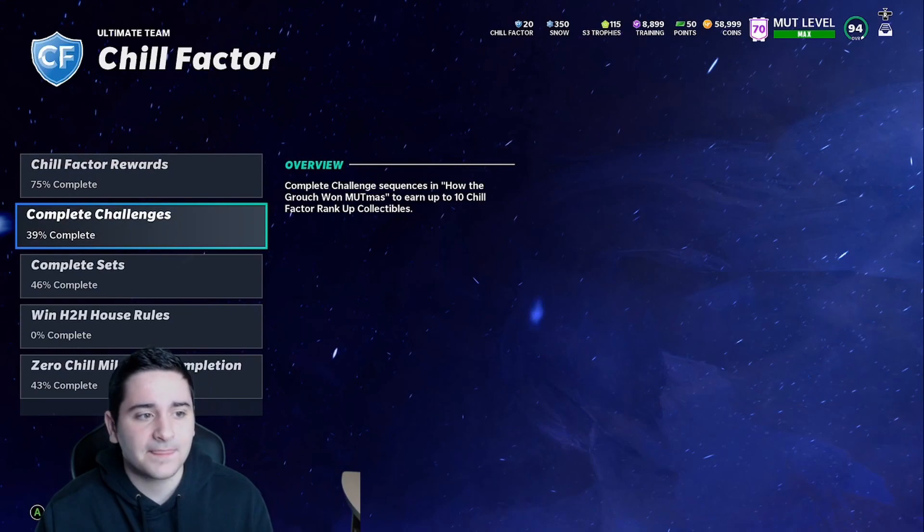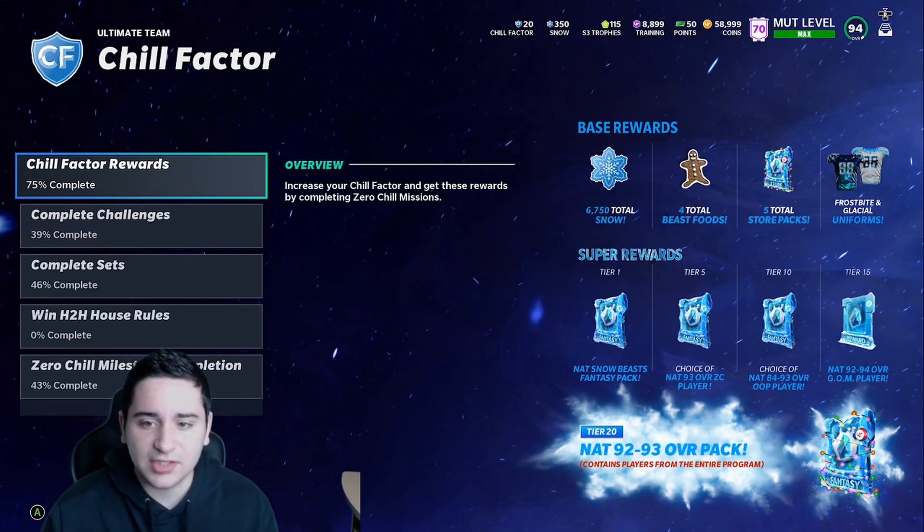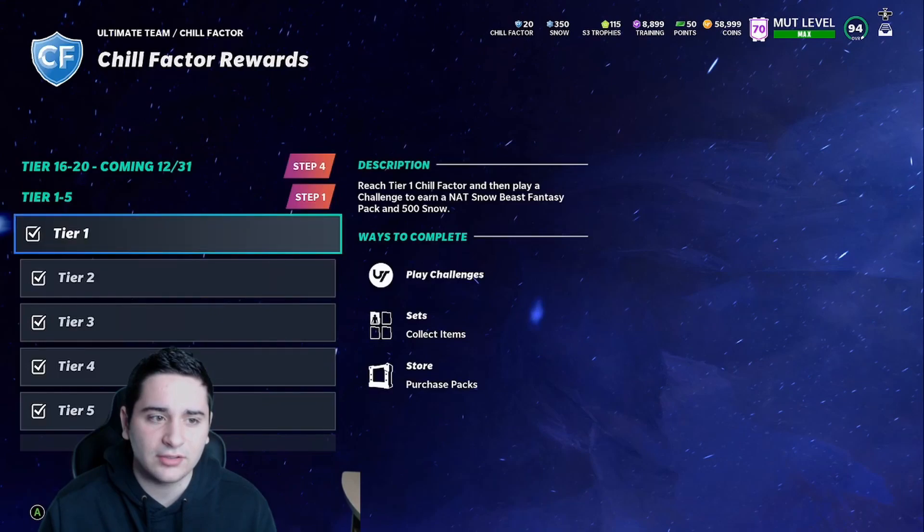So, snowman - you guys get snow as you can see here: 6,750 total snow just from getting base rewards. You also get tier 1, tier 5, tier 10, tier 15, and tier 20. We have been through tier 1 through 15 already. Tier 1 doesn't really matter, it's just snow. But tier 5 you get a free 90 overall zero chill player. I bet almost all of you have done that already. I'm at tier 20.